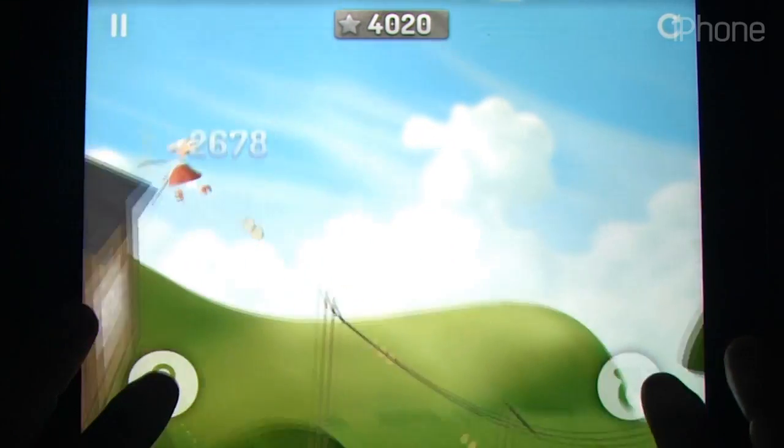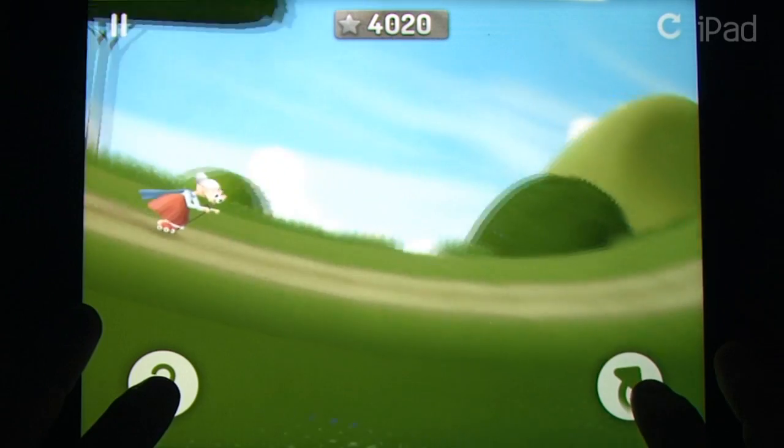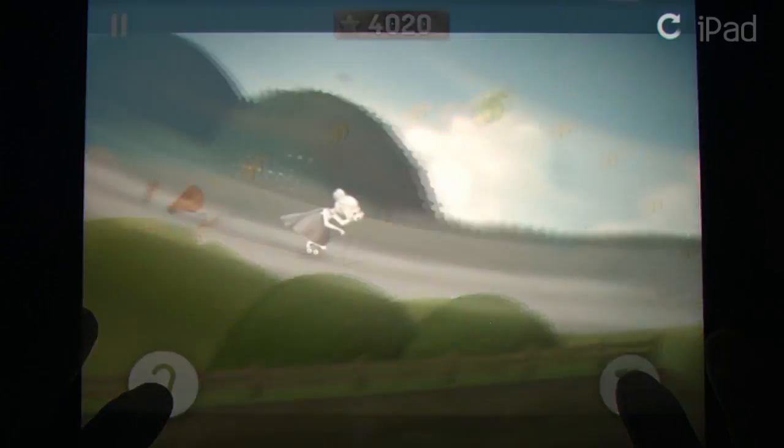Instead of putting out fires, you're chasing down thieves on roller skates and crashing through the countryside and cityscape in an attempt to recover your delicious fruit. Like any great iOS title, the game keeps its controls light and simple. One button allows you to jump and flip through the air, while the other allows you to reach out to grab objects or slide on ropes.